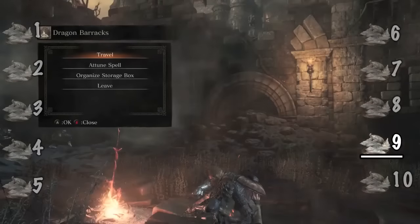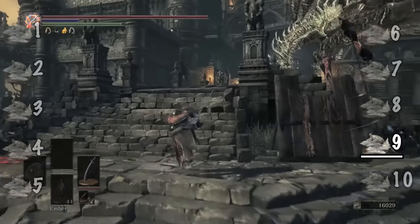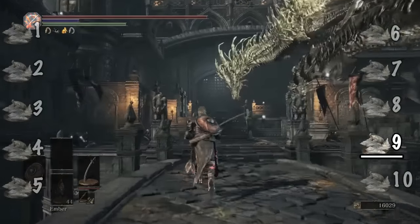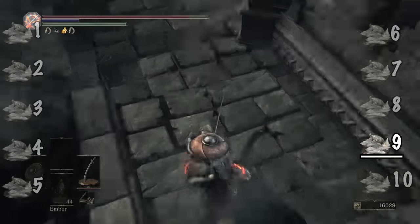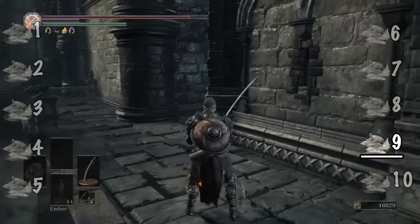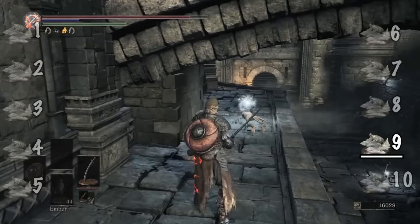In Lothric Castle, once you're at the main entrance, you'll find two dragons across from a bridge. Drop down from the far side of the bridge onto the ledge, and you'll find your Undead Bone Shard there.